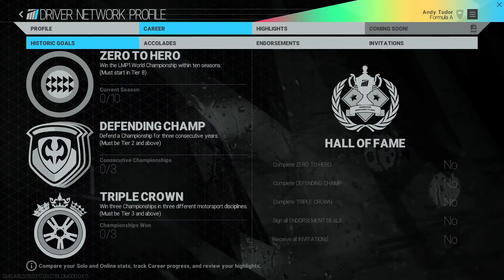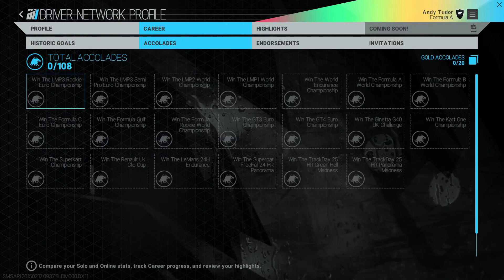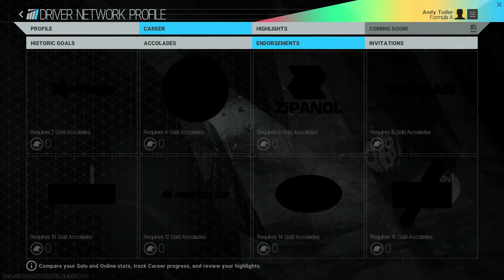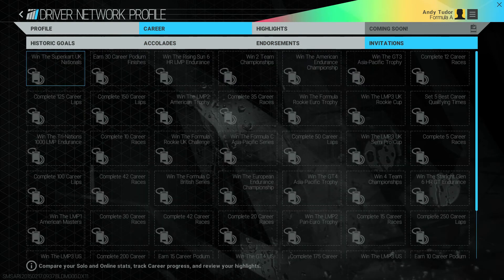On your driver network profile you can see progress towards historic goals and Hall of Fame status, any accolades earned that may attract the attention of scouts from other teams, any endorsements signed, and any invitations received to take part in special exhibitions or owners club events. We'll take a look at other parts of the driver network in another video.